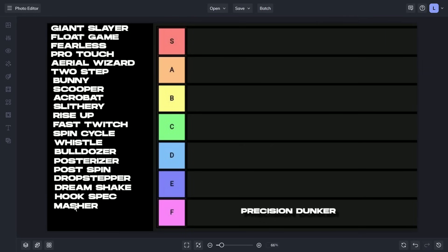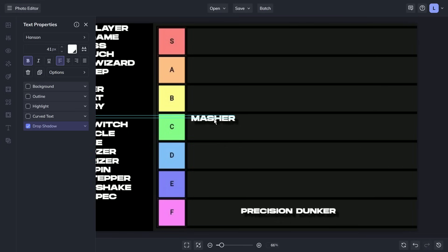If you do enjoy, feel free to drop a like, sub and turn on notifications — all good stuff. And as always, let's try this one to 2,000 likes. Next up, we have Masher. Masher is going to be in the C tier.